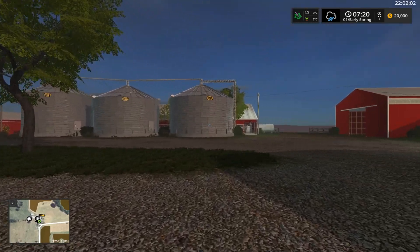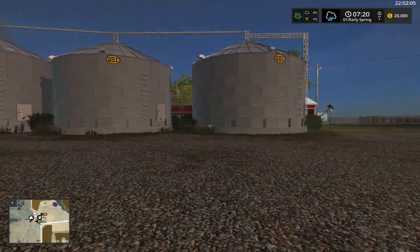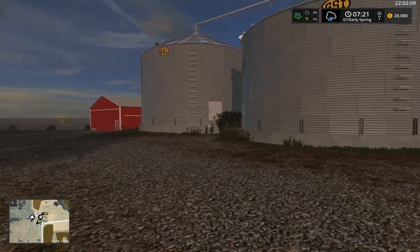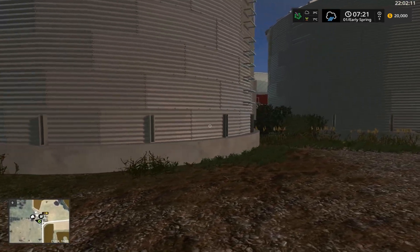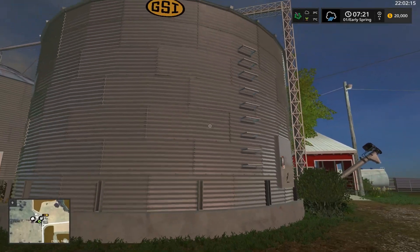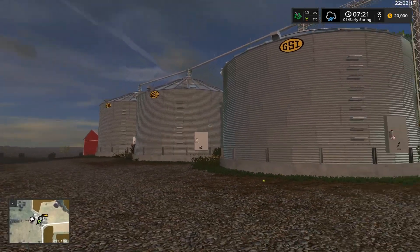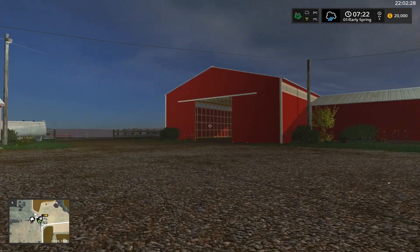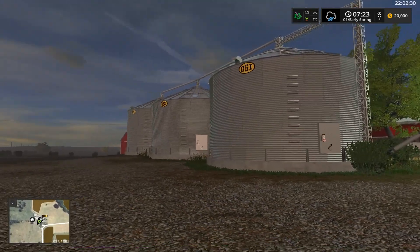One of the unique things about this map is the main farm — the only farm — storage silos only store corn, soybean, and wheat. And this is completely realistic to this guy's farm. I can never remember exactly where this map is based off of, but it's somewhere in the Midwest.